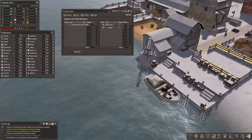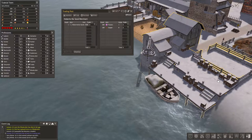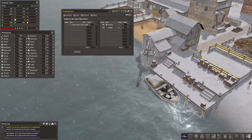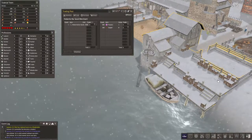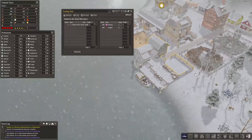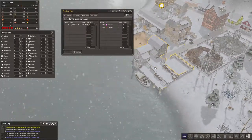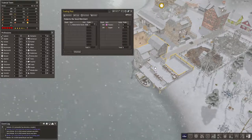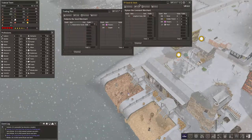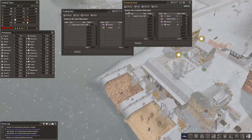Welcome back to Banished Tutorial Town. Right from the start I wanted to show you a trading post. We have two trading posts: one along the beach that is a general trading post for everything, and then a little further along we have one that is just for seed and stock.